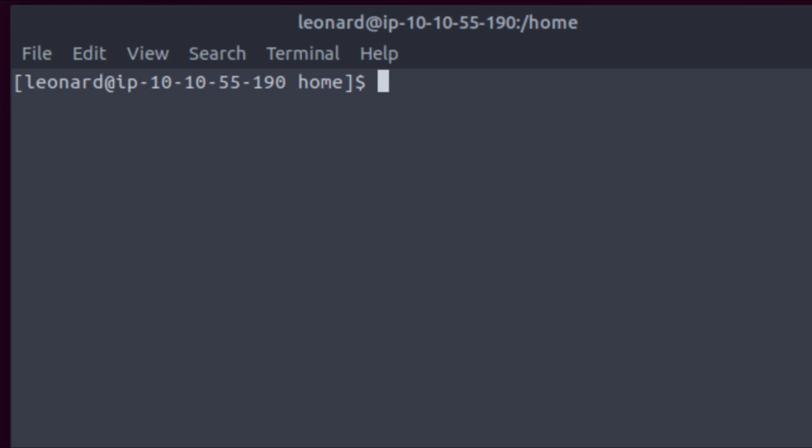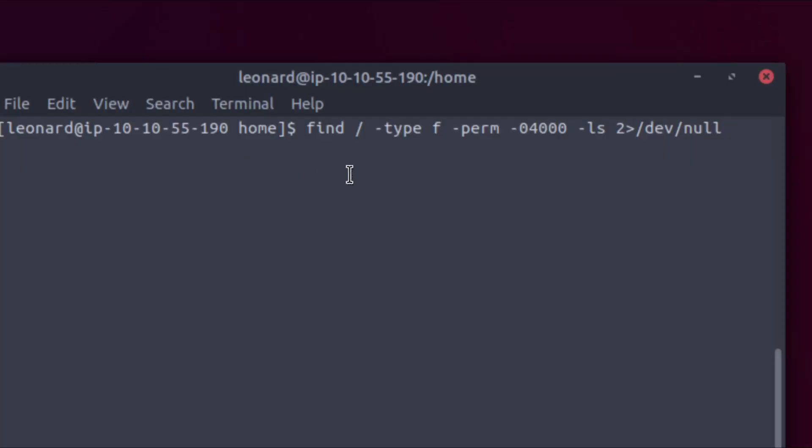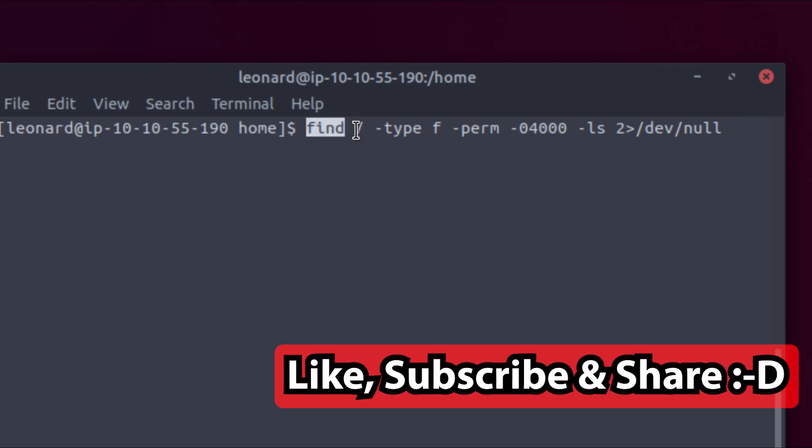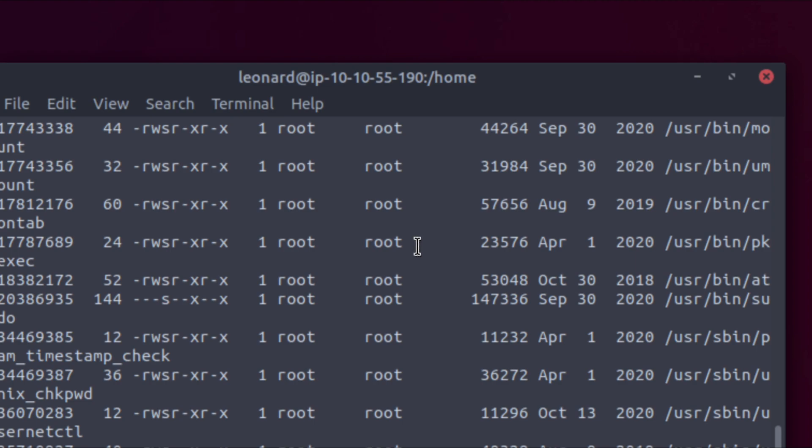The first thing we need to do is find something that has the SUID permission set on it, so that when we run that binary we get the permissions of the owner. The command uses find on the root directory, type F for file, perm 04000 for the SUID permission bit, list, and redirect errors to /dev/null so we only see what we actually have access to.